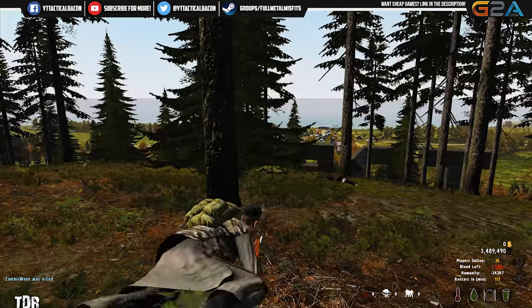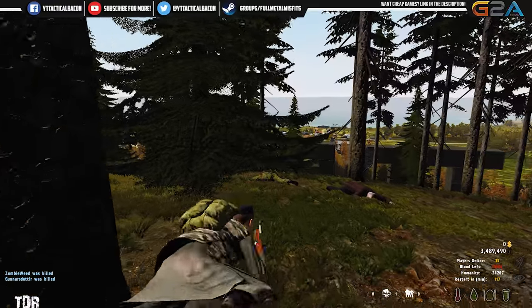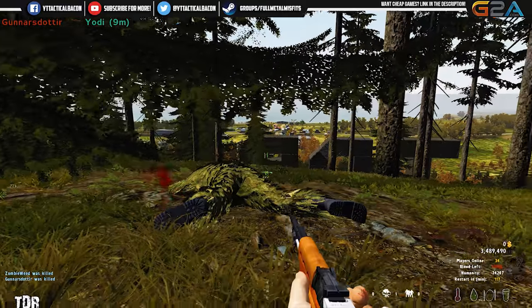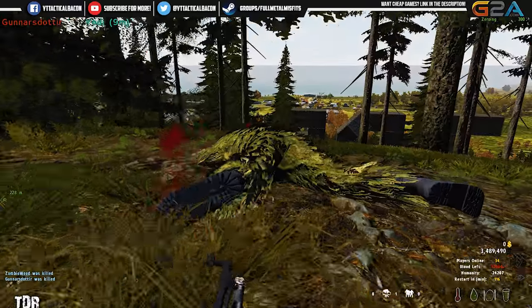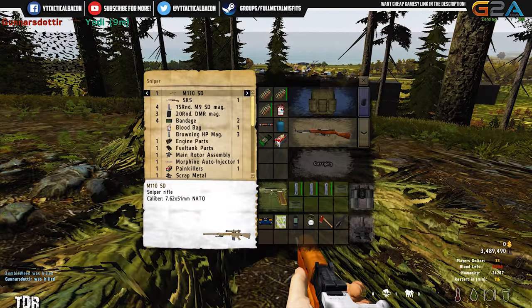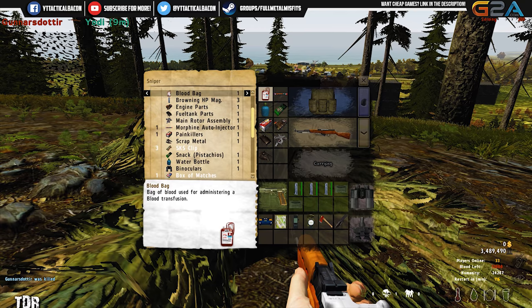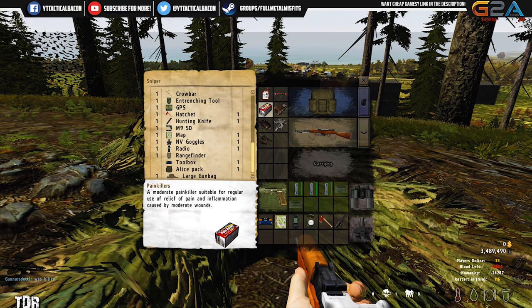Zombie weed. Where was he? Wait. You got him? Yeah, I got the guy that shot me earlier. I might go down and loot his body. M110 — he had my Mozzie parts. He was up looting your body? I assume so, yeah.